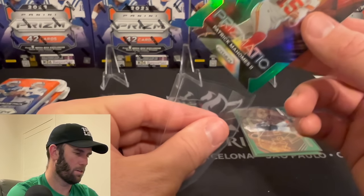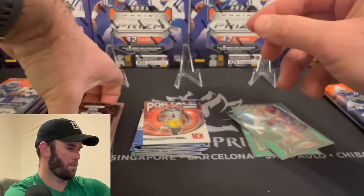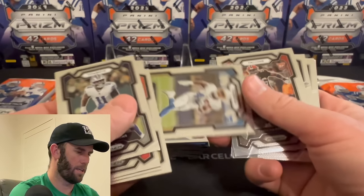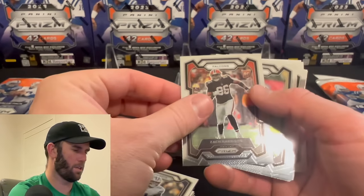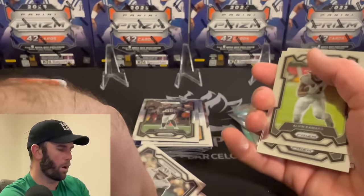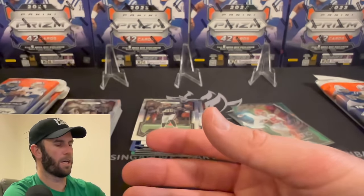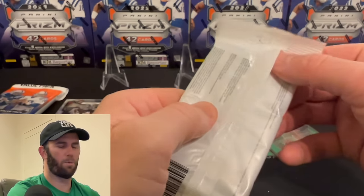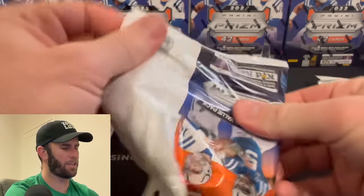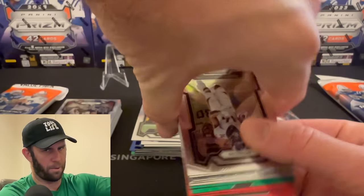Let me check to make sure I didn't miss any rookies since I flew through these quickly. Look at that — Elijah Dodson, Zach Harrison. So the format seems to be: one rookie, one silver, two greens, three red, white, and blues, and one insert. I actually probably enjoy opening two of these more than I enjoy opening a blaster. I like the format.